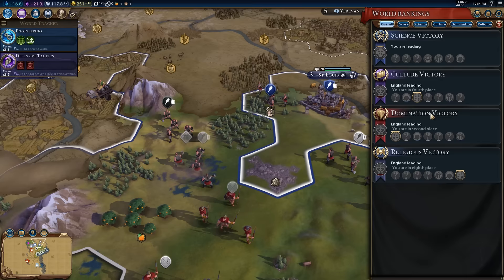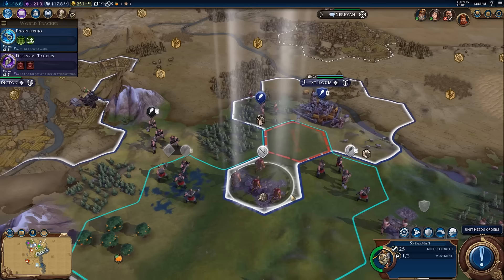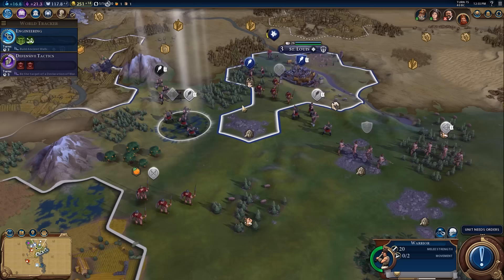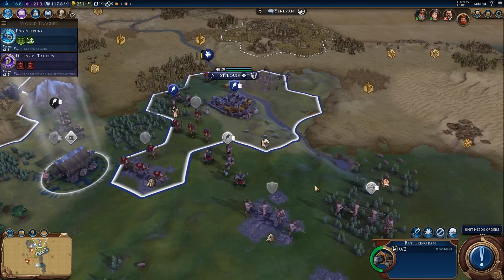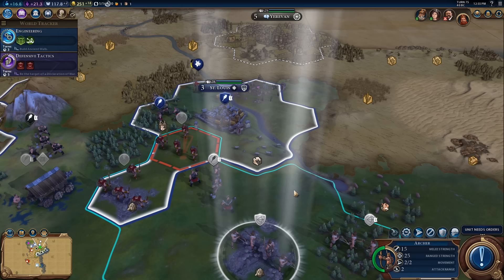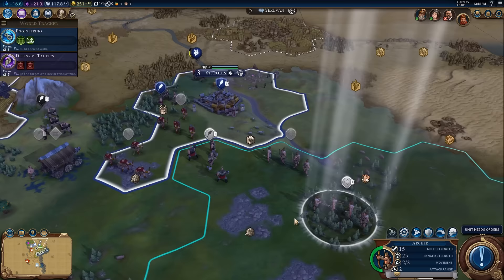Let's approach the city and see how we do. Let's move the melee units in first. I was not expecting that — I thought it was relatively undefended. We should still be okay unless they bring in reinforcements. I didn't even check Teddy's military size — maybe kind of a bad idea. Oh, he's doing bad. That's great news. This might be all he has. I'll move the spearmen in first. I might regret that decision, but we'll see. I need to get this battering ram adjacent to the city.